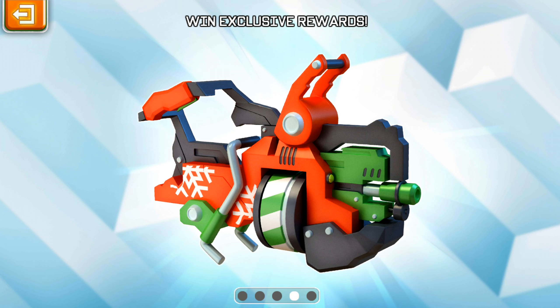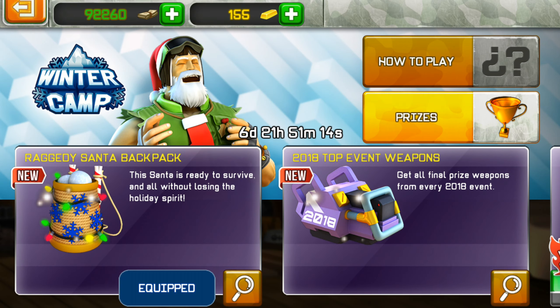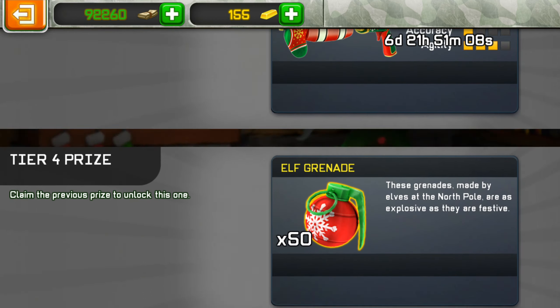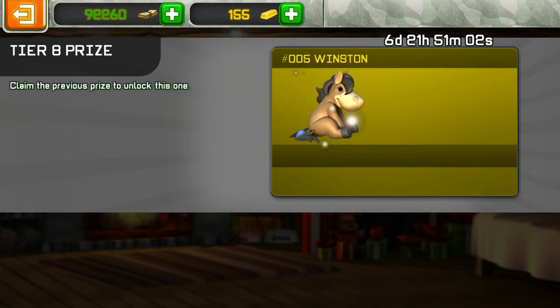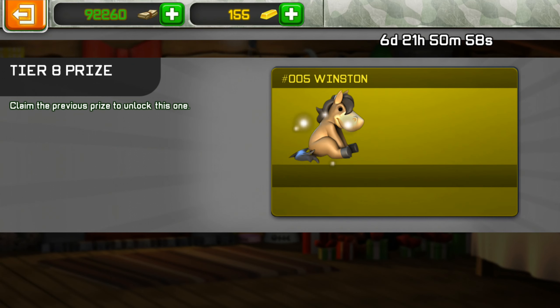Win exclusive rewards — this looks really sick and I like the snowflakes on the left side of the weapon. It shows it is Christmas, right? Hurry up, the event will end. So you get Granny's sweater, and basically all of these are Christmas themed. Then you get a pretty sick pet at the end.